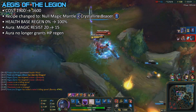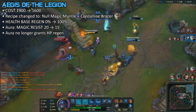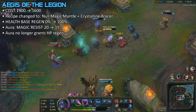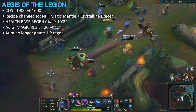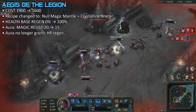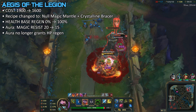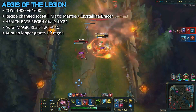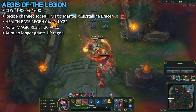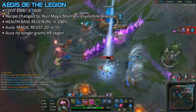Next up, we're going to be talking about the Aegis of Legion and the other things it builds into, since it all got changed. As you can see, cost goes down by 300 gold. The new build path is Null Magic Mantle plus Crystalline Bracer. Base Health Regen is now 100% instead of 0, and the Aura no longer gives Health Regen — only 15 Magic Resist. This item is still probably going to be good; giving plus 15 Magic Resist is still a lot. With this change, greedy junglers will go more like Spirit Visage and Banshee's Veil. Because literally, in solo queue and competitive play, you'd gain such a big advantage against a lot of Magic damage. It was just super OP, but now it's just a good item — not mandatory anymore, though you'll still see people buy it.